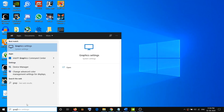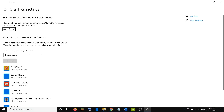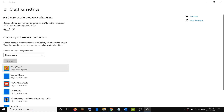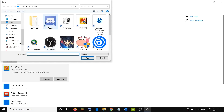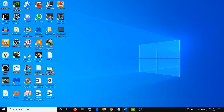If you have an AMD GPU, type Graphics Settings in Windows search and open it. Click on Browse, go to the game installation folder, select the game, and click Add. Once the game is added, click on it, then click on Options and select High Performance. Make sure you select the EXE file of your Hell Let Loose game, then in Options select High Performance and try to run the game.